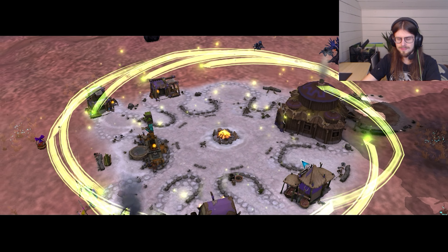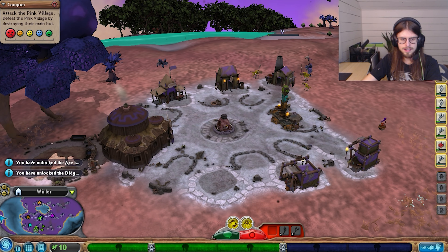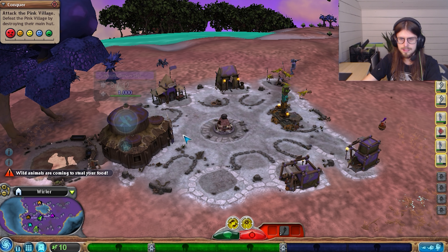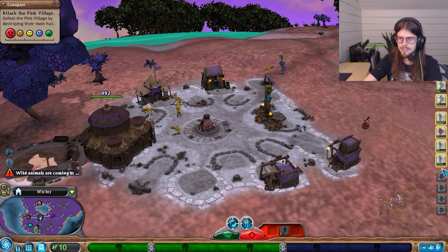Nice little stone cookery now. The tribe continues to advance - your hut has upgraded again. You can now grow your tribe to its maximum potential of 12 tribal members. Excellent. Let's make sure we head back and get our guys all home.